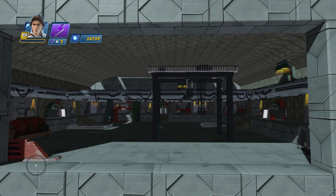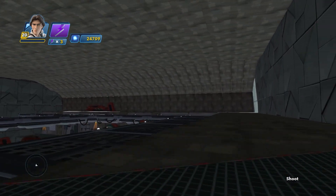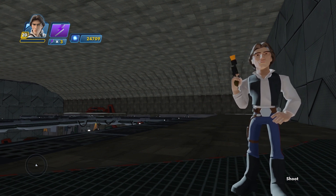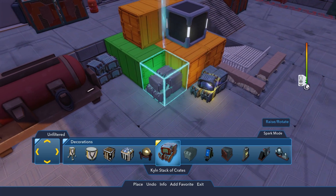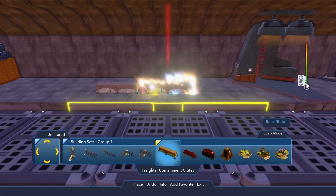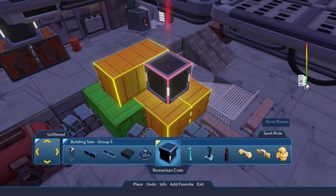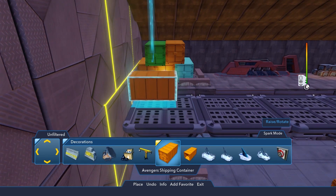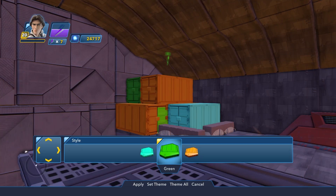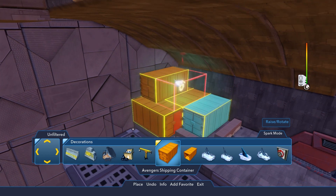Once the main structure of the freighter is built, it's time to add some freight. Without freight, it's just a big empty ship. Under decorations, you'll find the kiln stack of crates and the old barrel. Under building sets group 7, the freighter containment crates. Under building sets group 5, try out the no-manacent crate. In the decorations category, you'll find the Avengers shipping containers — these have multiple color options and you can stack them on top of each other. That is so freight!